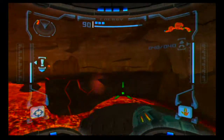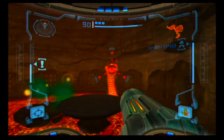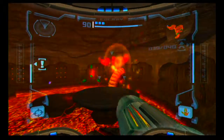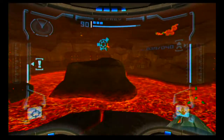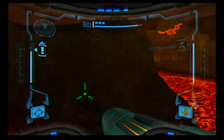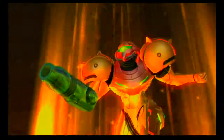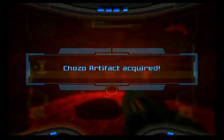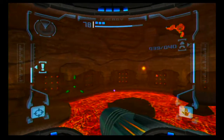If you shoot that little pillar there twice with a missile — try to make it in rapid succession — two missiles will unlock that artifact, which is pretty sweet. Artifacts are kind of the key item in the game, so you're gonna want to get a hold of that. Let me remember which way to jump, but I think you can get on top of here — yeah, okay, and there's our first artifact.